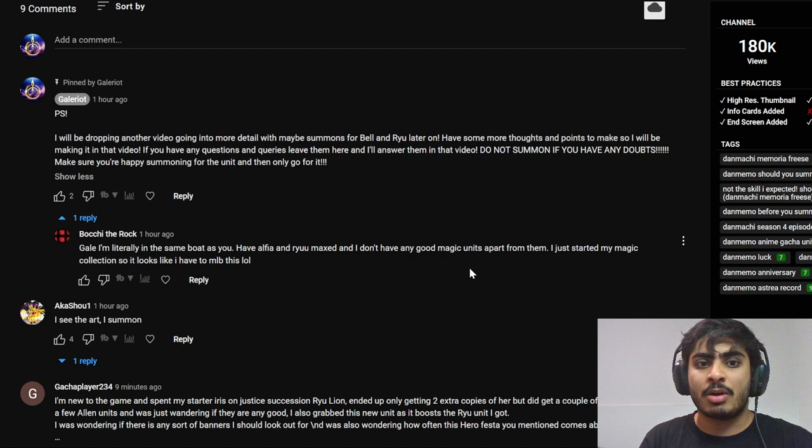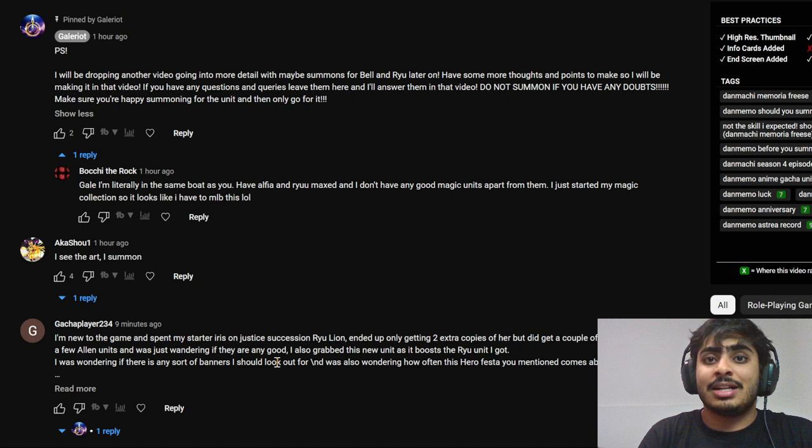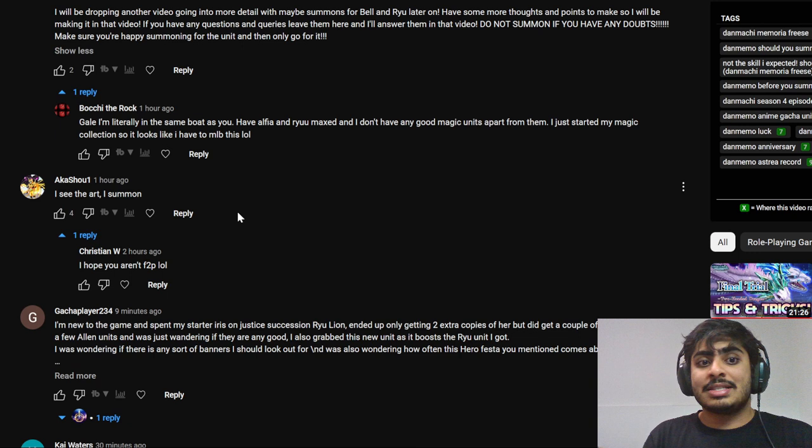One comment says they're in the same boat — they have Alfea and Ryu maxed and don't have many other good magic units, just starting a magic collection, so they feel they have to MLB this. If you're wanting to double down on the magic team, go for it. If you're uncertain about going down the magic route like I am — I'm still leaning towards the light team and enjoying it more — it's up to you. If you are going down the magic route, minus 25% magic res is automatically really useful in Record Buster, Rush Royale, and PVE content.